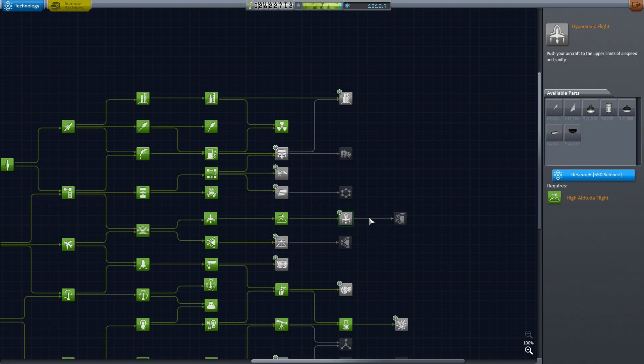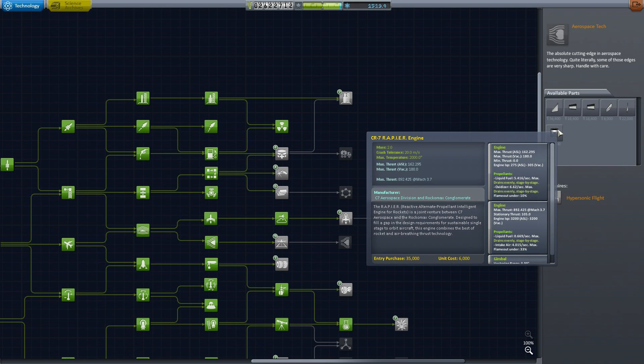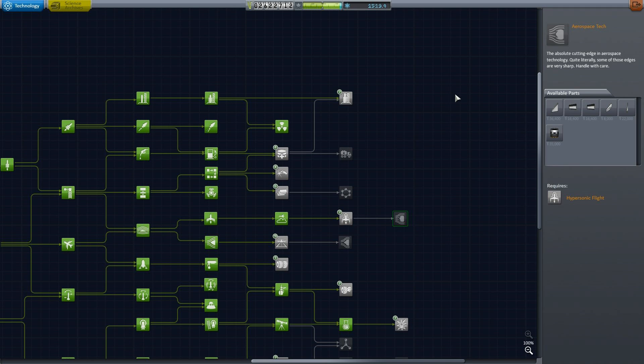Other things we haven't covered are the Rapier engine. It's basically a jet engine that turns into a rocket engine at the correct altitude. It's called Rapier because it's based on the Sabre concept that's being developed — it'll power the Skylon spaceplane concept. Anyway, let's go and build a spacecraft.